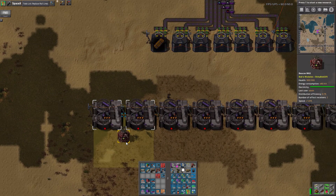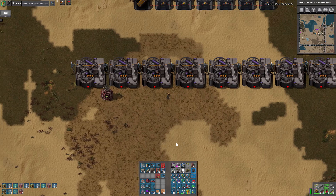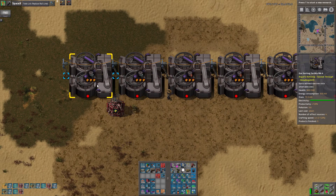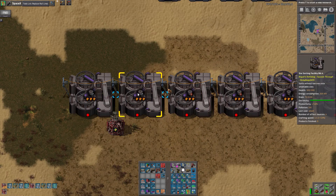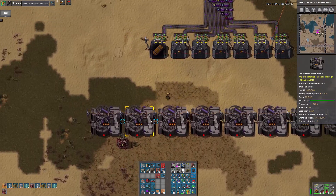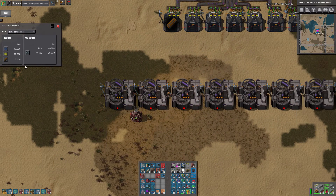I'm going to need 3 more of these guys. Let's get those crafted. I can set another pair down here. That should be good. How much does this need in the way of resource input now? 17 per second from 2 of them and 8 from that.